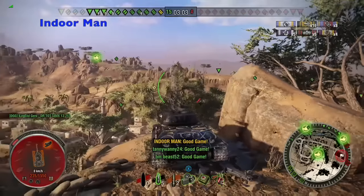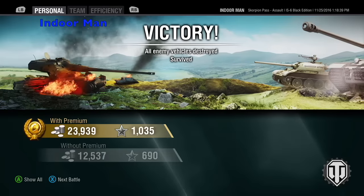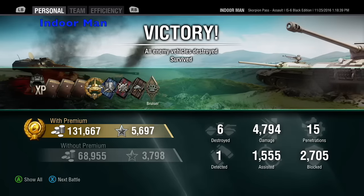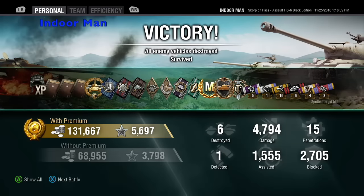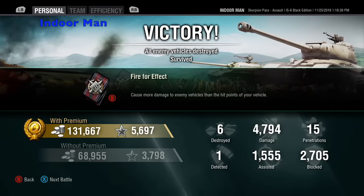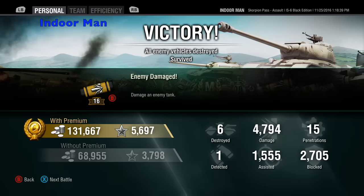Well that's all for this game. Now let's check the post-game stats and see how well I did in under seven minutes. I earned 131,000 silver and 5,697 experience without any multipliers. In this game I was able to destroy six enemy tanks, deal 4,794 damage, assist with 1,555 damage, and I blocked 2,705 damage. This earned me High Caliber, Steel Wall, Top Gun, and Mastery Badge: Ace Tanker.